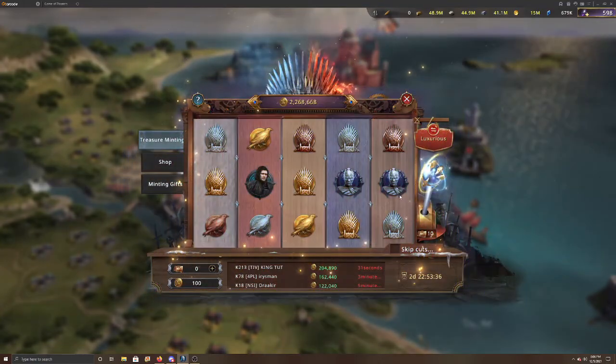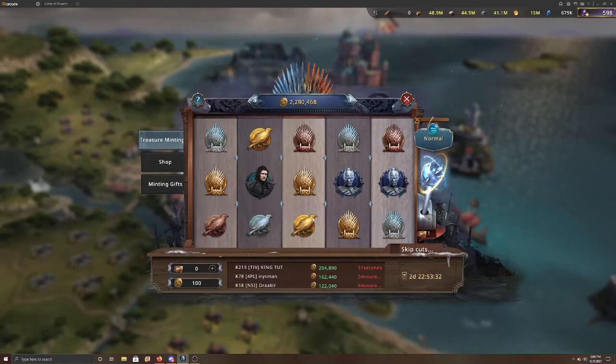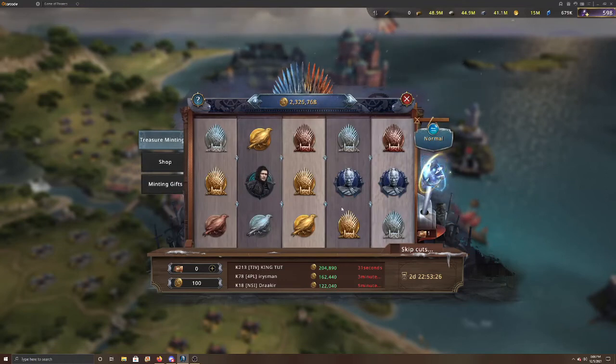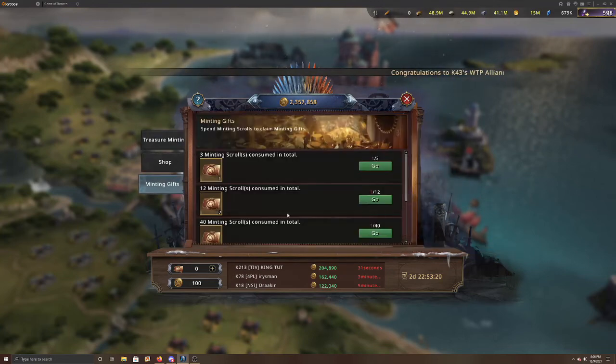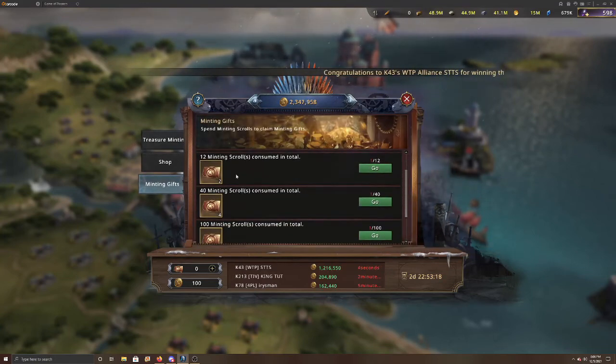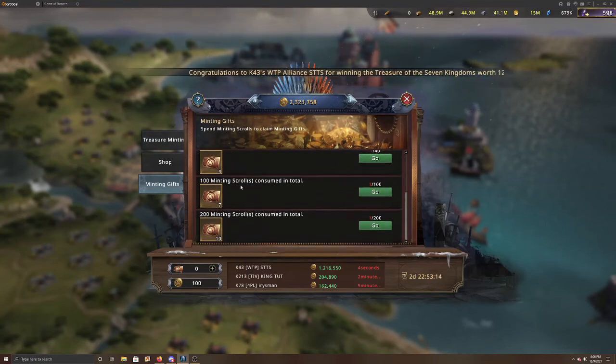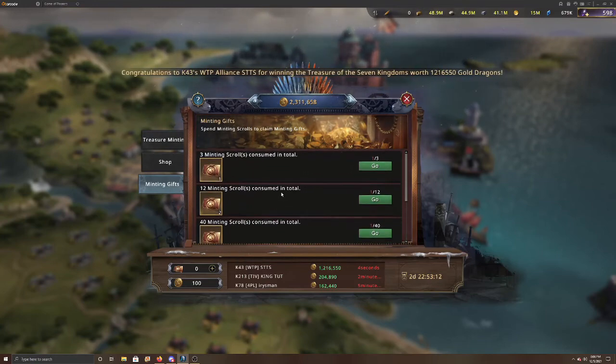Some people like to gamble and see what happens. I hope this gives you a little idea. My suggestion: save up your scrolls, and take advantage of the minting gifts — get 12 scrolls and receive two extra, get 40 and receive four extra, and so on. Hope this gives you a little bit of an idea. Until next time, Mac out.